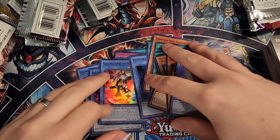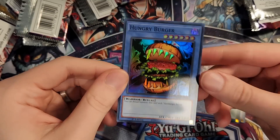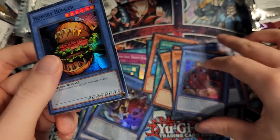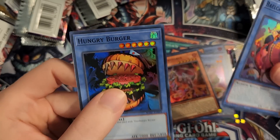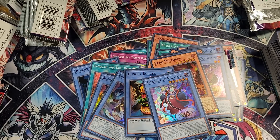It is just really surreal to not only be pulling these holo copies of Hungry Burger, but to also be pulling all these cards that can work with it. Who would have thought? That's what I love about Yu-Gi-Oh — cards from 2002 or 2003 getting support in 2023. Anyway, thank you guys for watching today's video. Thank you to Konami for sponsoring it. I'll see you guys later. Goodbye.